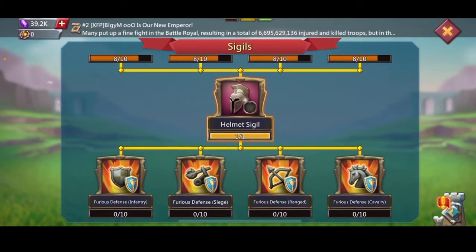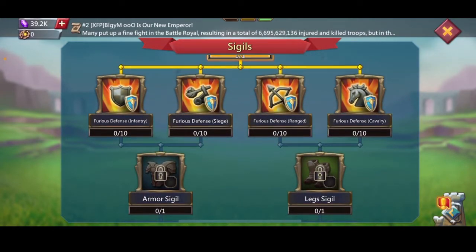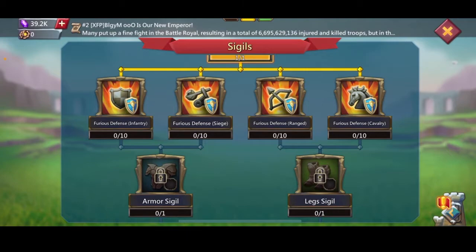Then you have your helmet Sigil. To get the helmet Sigil, you just need to get all of the ones before it to level 8 — you don't need to get them maxed. But once you get to armor and leg Sigils, you will need to get them maxed. So there's a big difference.